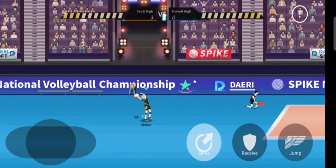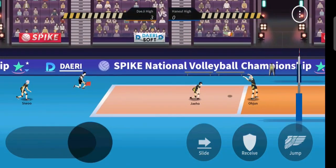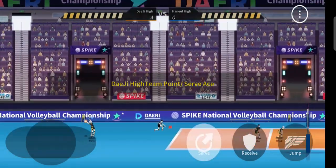So guys, you will get a 50/50 chance of doing this properly because it depends on the position of the last person standing on the opponent's court. I will show you how it's done — go to the stars part, you see the National Volleyball Championship text behind that player, and near that there's a stars picture, so go parallel to that and hit the serve.